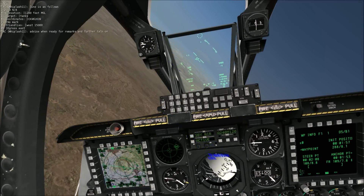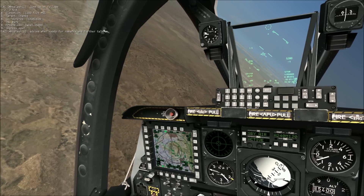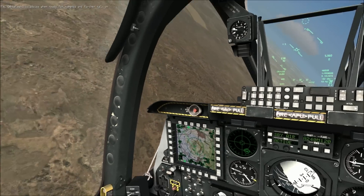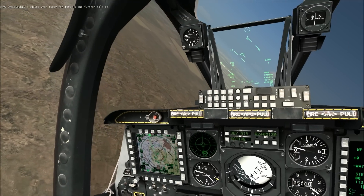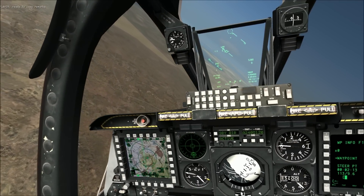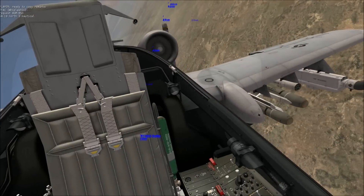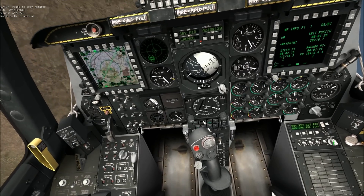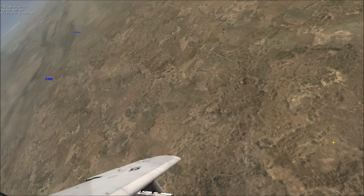He wants us to attack a column of tanks, and after we make the attack, he wants us to egress east — basically leave the combat area in an easterly direction. Ready to copy remarks — he should tell me the weapons he wants me to use. I've got a missile launch! I don't know if that was friendly or not. I'm not dead so it was probably friendly. He wants us to use Maverick air-to-ground missiles.